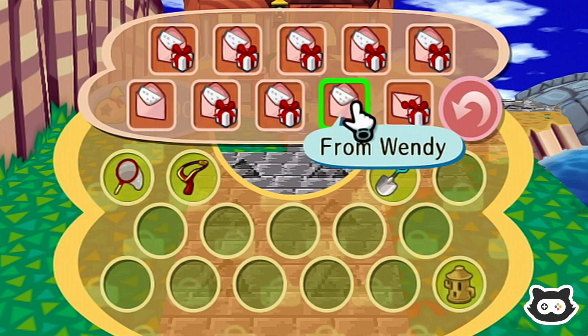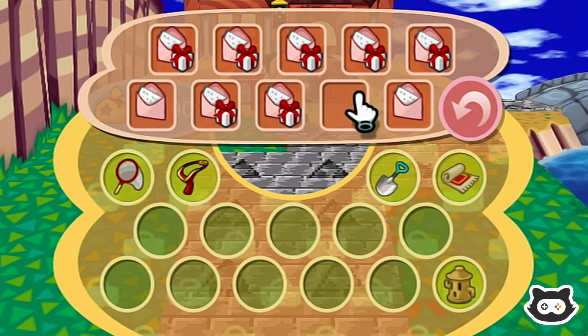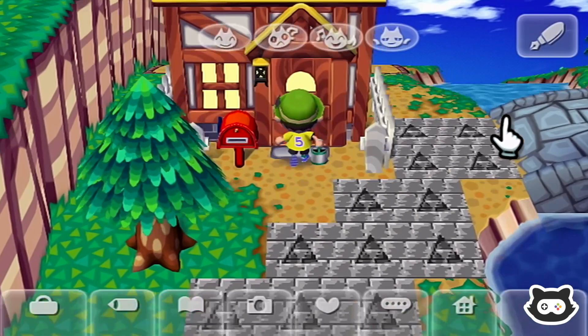From Wendy: 'Hide and seek was totally awesome! Next time I'm gonna dig a big hole - you can't ever find me!' I'll believe it when I see it. A gyroid from the mailbox! That's right, this is our DLC item - we gave ours to Sunny, so we're just replacing it. We'll put that back in storage in exchange for the gyroids and the fossils.